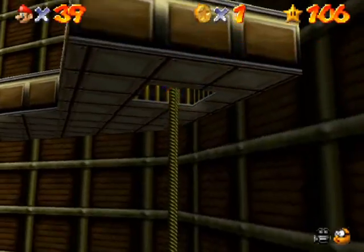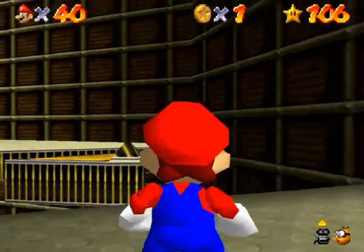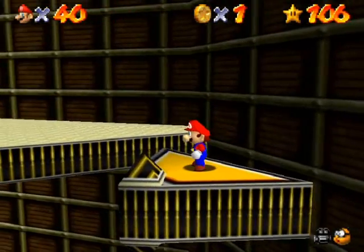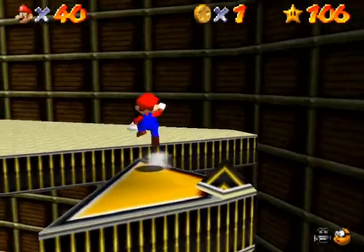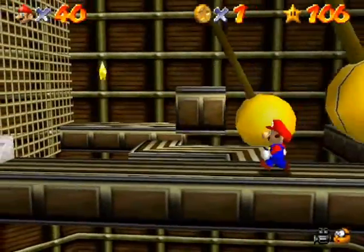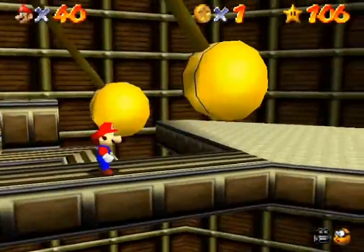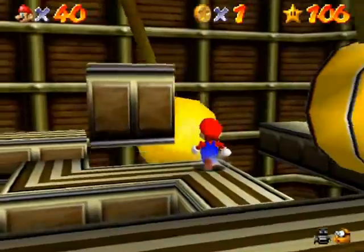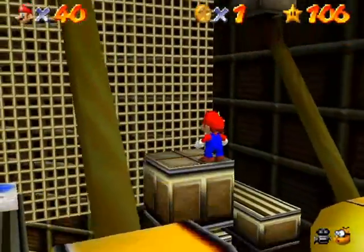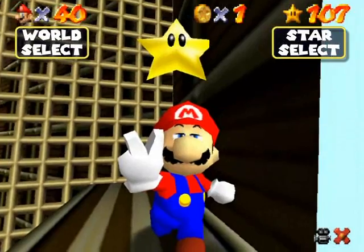Just climb up and keep following this path going counterclockwise. This triangle can be a little tricky to get on but it's not that bad - just aim for the center and try to jump off the edge because it's closer to the platform you're aiming for. Here is the star I'm looking for. By the way, that blue coin switch is really important to the 100-coin star later. I'm just going to go right to the star - screw the tricky platforming.